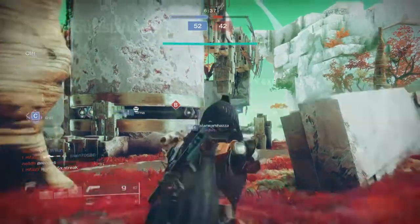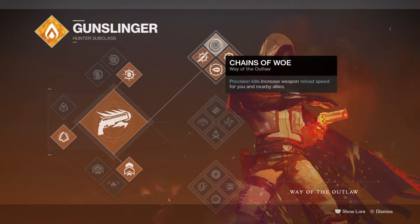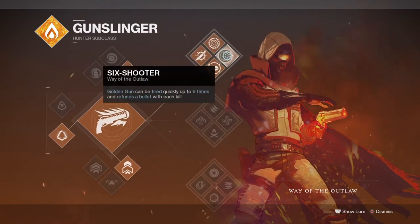The subclass we will be going with is the Way of the Outlaw, for the main use of proximity knives and Chain of Woes. When using Young Ahamkara's Spine, this subclass is considered the best to combine with when you want to utilise tripmine grenades and proximity knives for a very effective one-two combo.